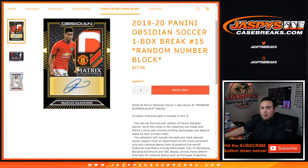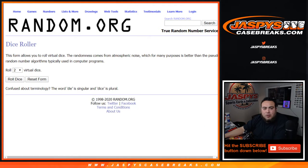What's up everybody, JC here at JazbysCaseBreaks.com. We just filled up 2019-20 Panini Obsidian Soccer. It is a one-box break, random number, block number 15. So again, everybody gets a random number from 0 through 9 — 10 spots in a quick one-box break of Obsidian Soccer. Good luck, guys.